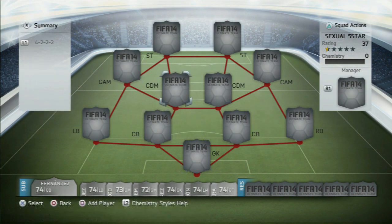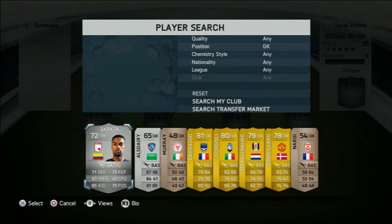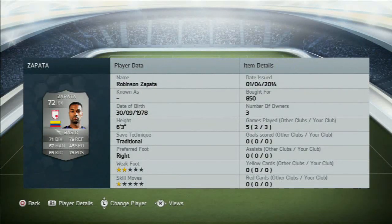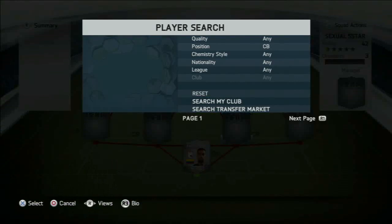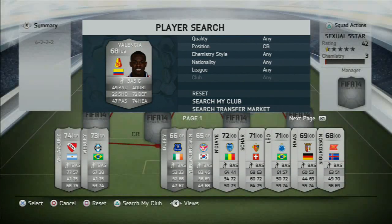But first, if you could check out FIFAUTCoinTrader.webs.com for quality, cheap, reliable Ultimate Team coins. They go for about 100k for 7.70 pounds. It's the cheapest on the market, it's absolutely amazing, so make sure to go check that out.